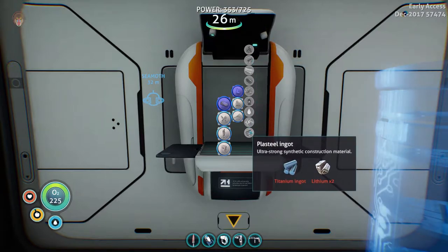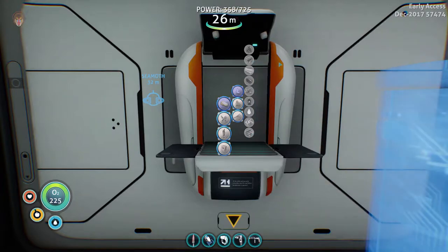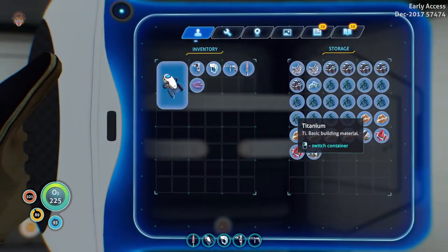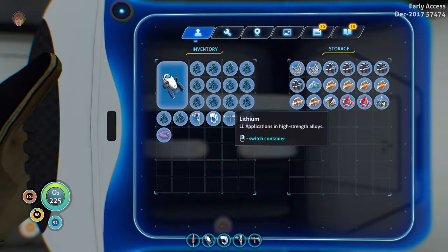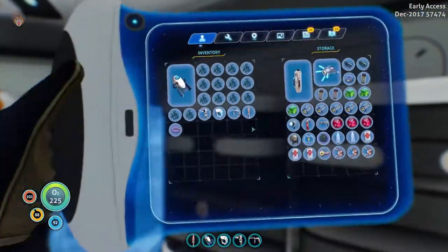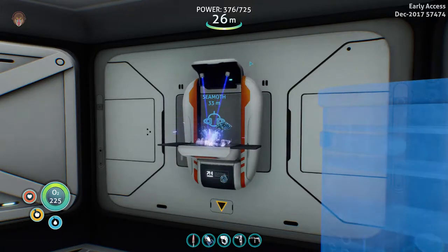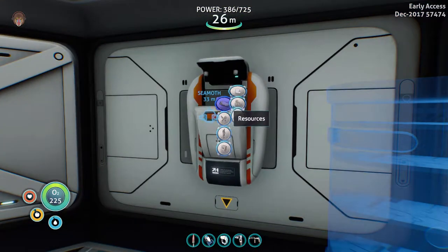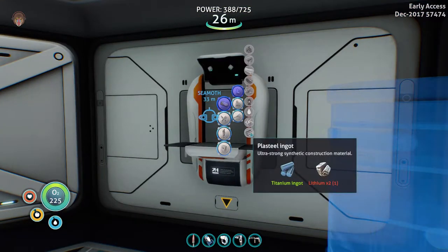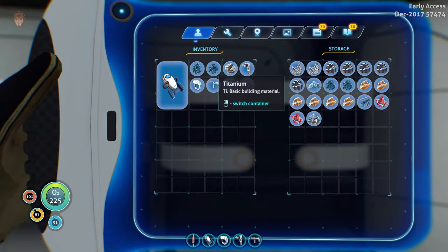One titanium ingot and two lithium — so it's ten of those, meaning we'll need about 50 titanium total. Let's see how many we can make. I've got one lithium and I don't collect rubies. This is going to be a pain but it has to be done. There's one ingot made. It takes a while — it was lithium, right? We do require more but we cannot make another one, so we have to go find materials.